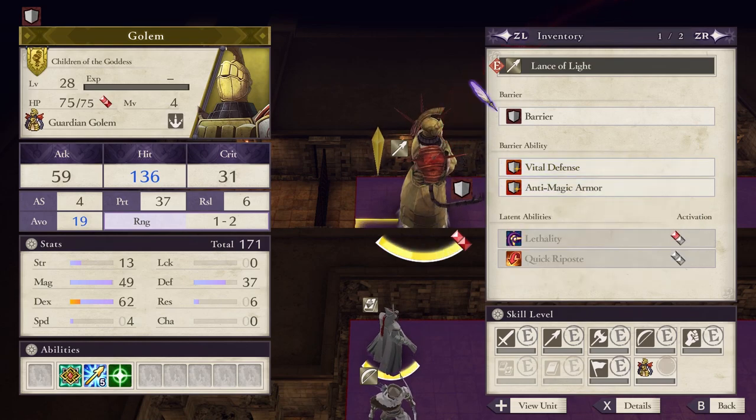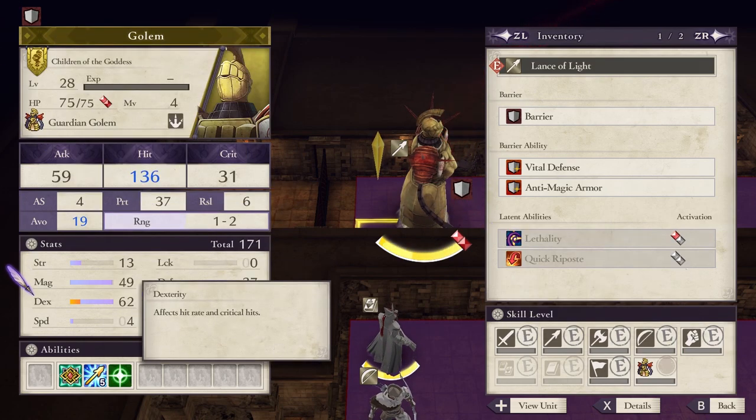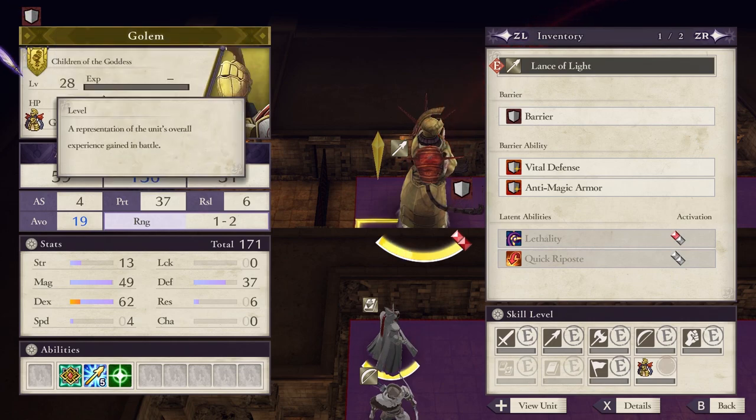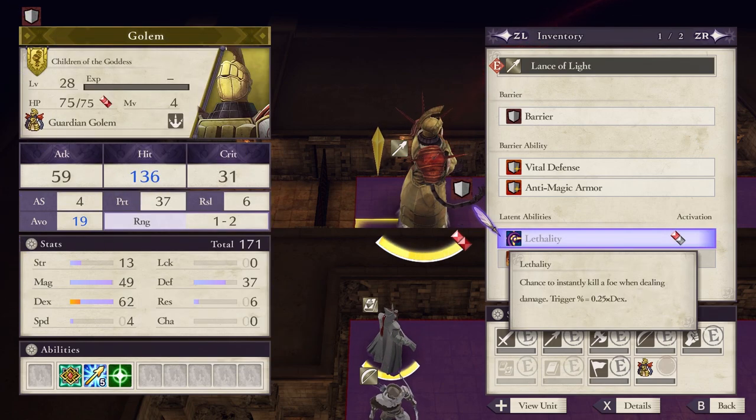It has very powerful defenses. Look at the dexterity — it's 62. And while that normally wouldn't be bad, let's not forget that its magic is at a high 49, and it has lethality, which will trigger a lot with a dexterity of 62.